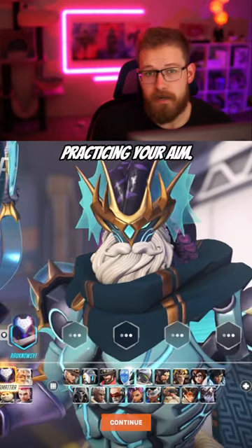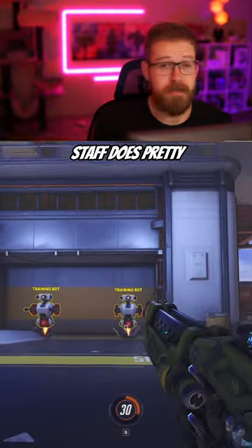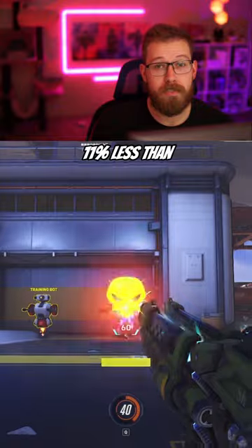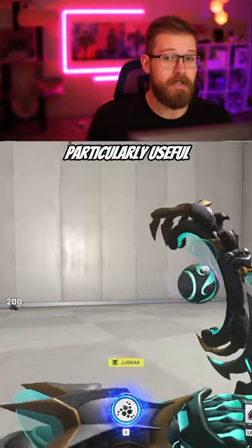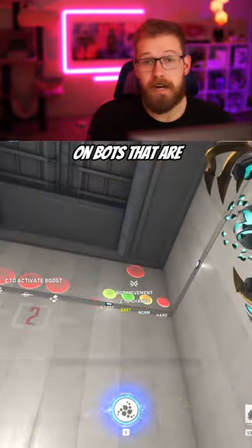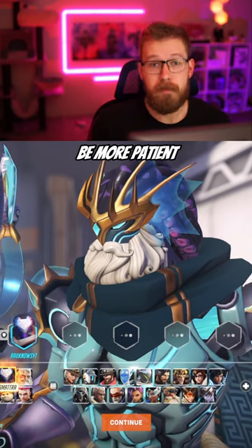Next, you should be practicing your aim. While tanks aren't really known for being great at aiming in general, Ramattra's primary staff does pretty solid damage — only 11 less than Sojourn's primary. However, it does have an awkward projectile speed, making workshops like this one particularly useful, as you can practice on bots that are moving at different speeds and distances. I'll put the code in the comments.